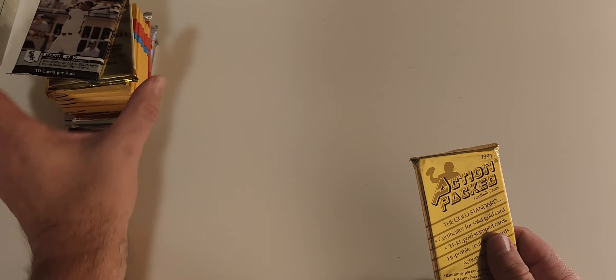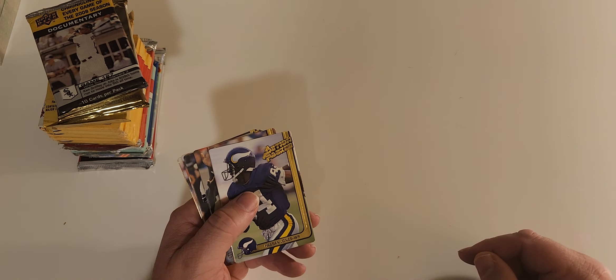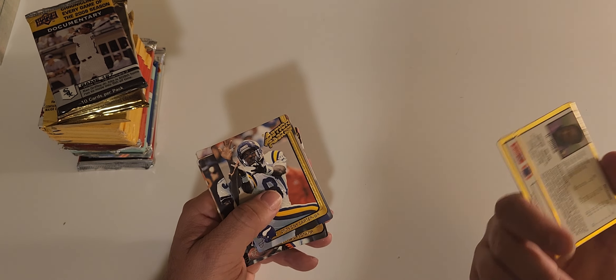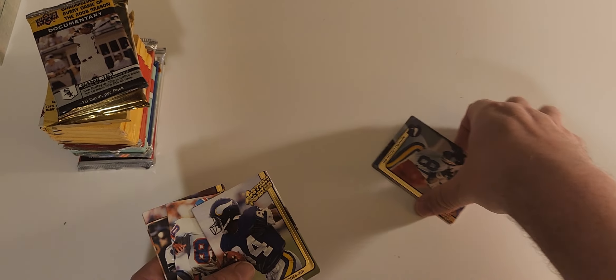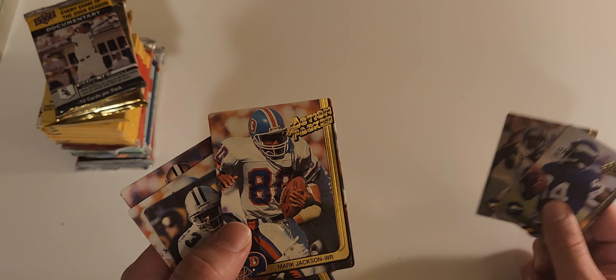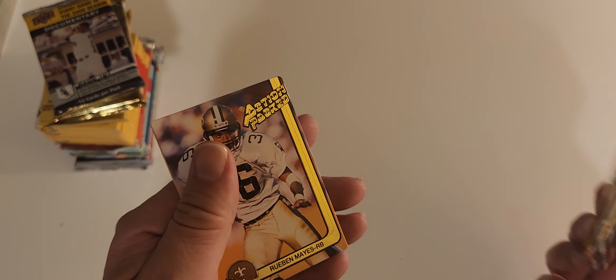Action Packed - I'll leave this out here so you can get a taste of what's coming up. I'm going to give a warning when we do the adult pack. Another Anthony Carter - put Anthony Carter on the watch list. This is a Vikings pack. Hassan Jones - they had one more of these, maybe I'll pick it up next time. Anthony Carter again. I always love Action Packed. Mark Jackson was a nice wide receiver. Kelvin Martin, Tommy Kane, and Reuben Mayes.